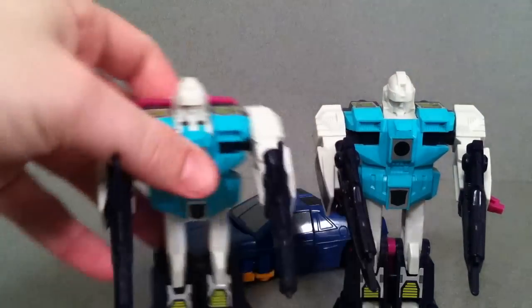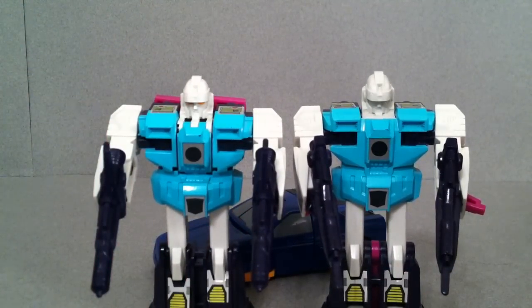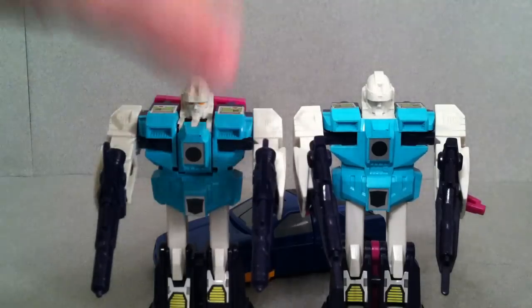Punch-Counterpunch ran into Pounce and Wingspan, which are the Decepticon clones — I've already done that review. One of them, I think it was Wingspan, shot him, and then Pounce transformed and jumped on him, and they stole the key to Vector Sigma.